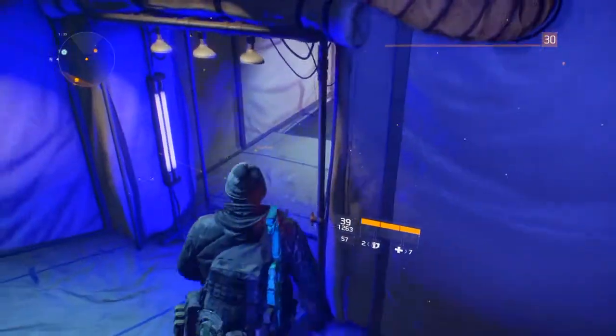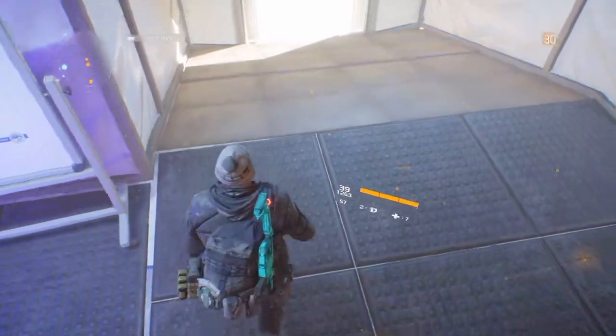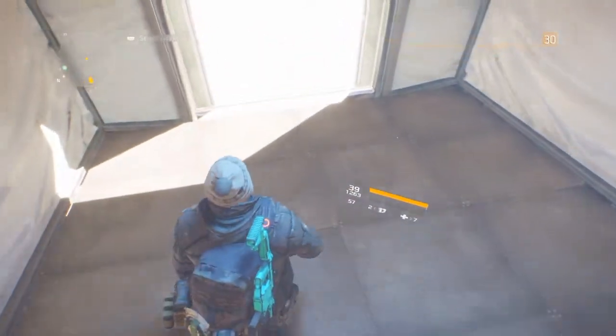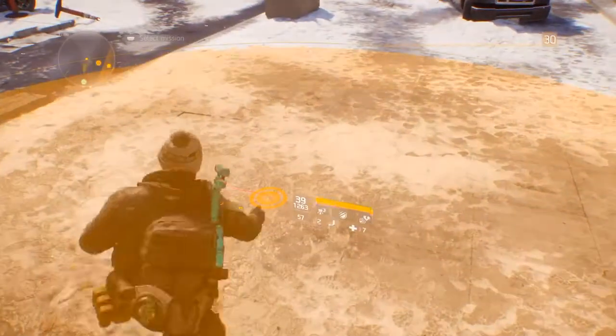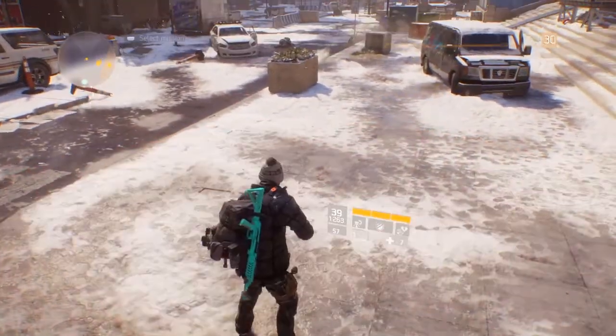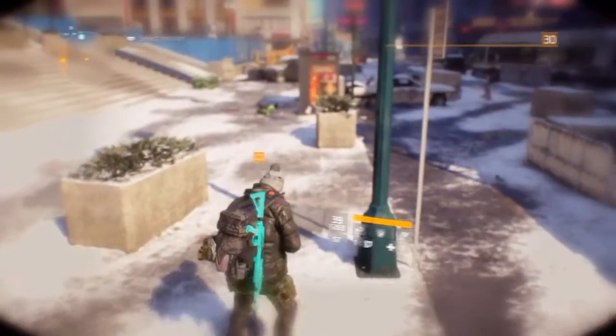Once you have the Rehabilitated talent for your gas mask, all you have to do is go inside the dark zone or go into story mode and throw any grenade that gives you a status effect. Do not throw a regular frag grenade because that doesn't work. As you see right here, I have no green status effects on my character — I throw the smoke grenade down, it hits me, and now I have a green status effect on my character.